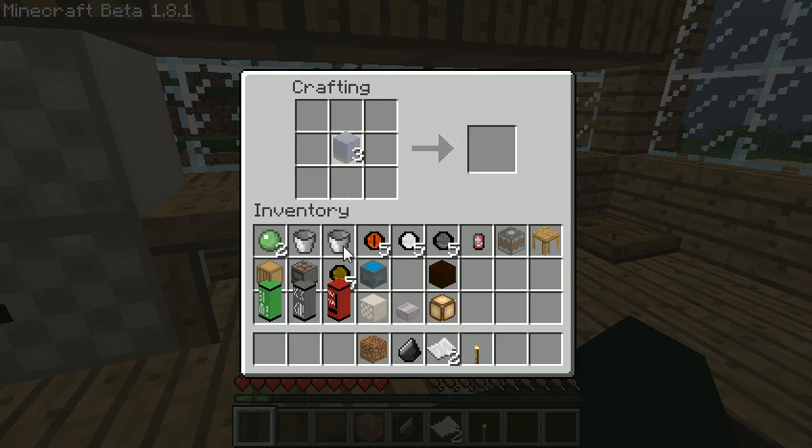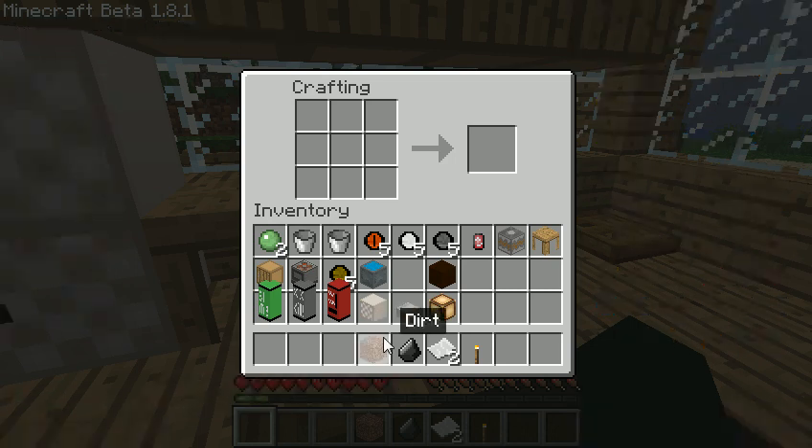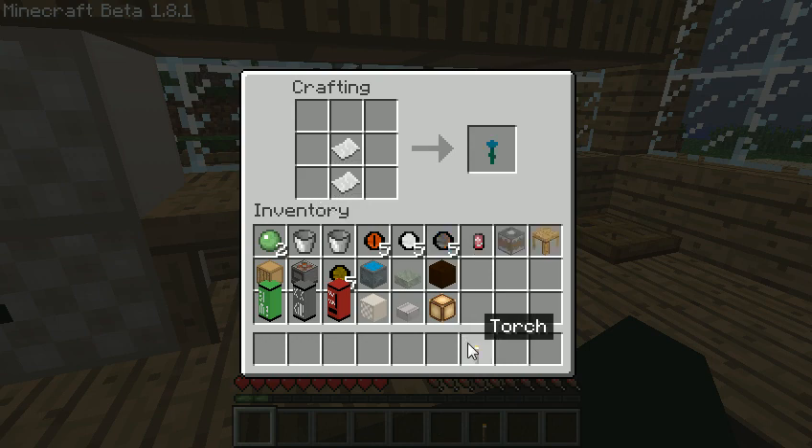So the crafting recipes are messed up right now. I'm sorry guys. You gotta cheat to get that one. It's dirt next to flint. That gives you these stone bricks. So that's how you get the lantern. I know it says sec but...